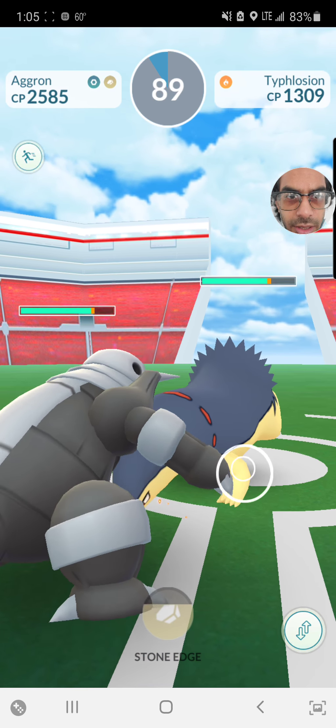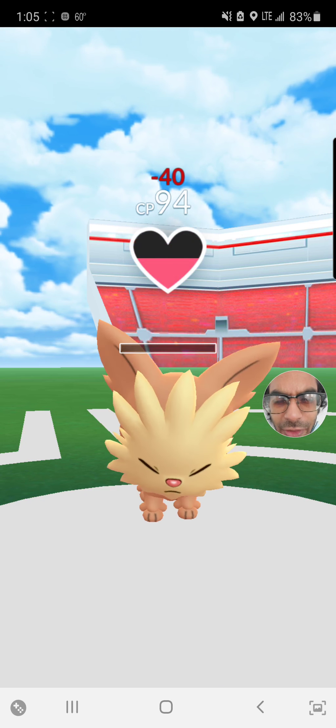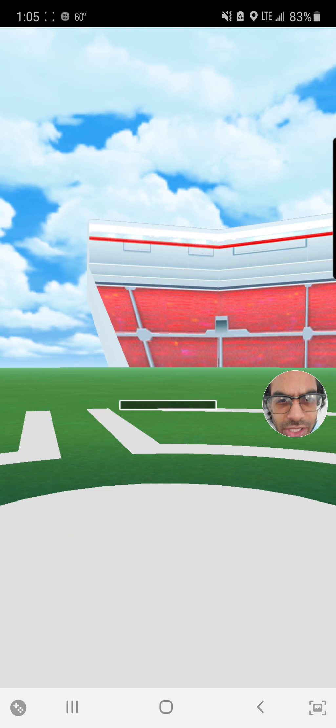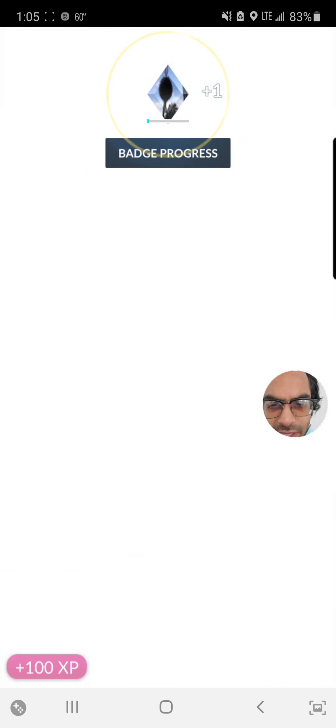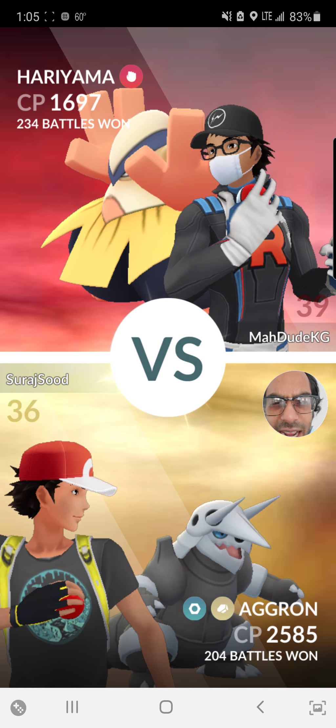That looked like a shiny Typhlosion to me, and I could have sworn I just heard a shiny noise, but I think it's just my imagination. So we've got Aggron versus Typhlosion — Stone Edge, a super effective rock move, that's good. Poor Lillipup here is about to get destroyed and demolished in one.